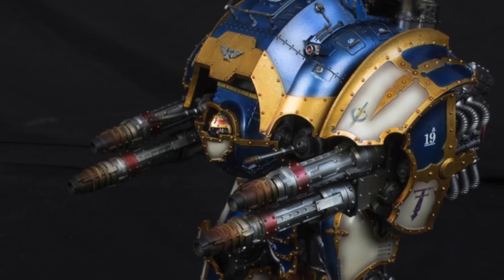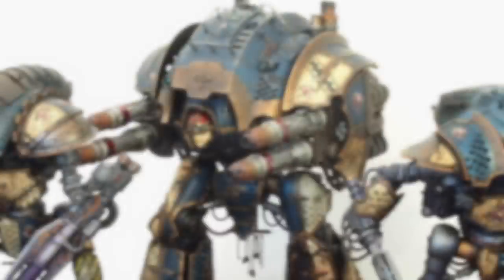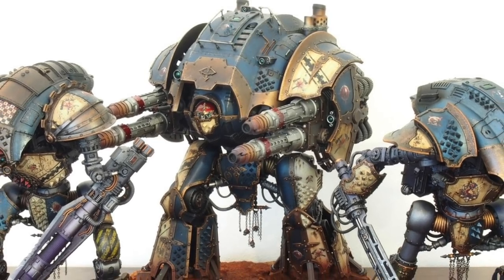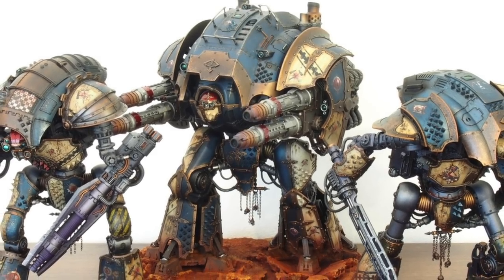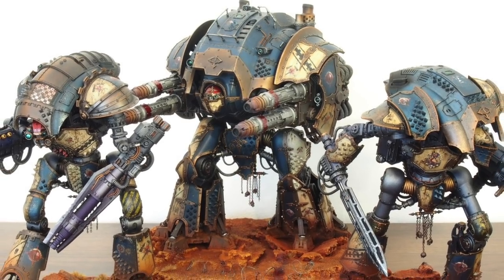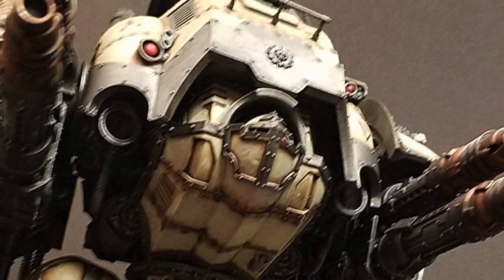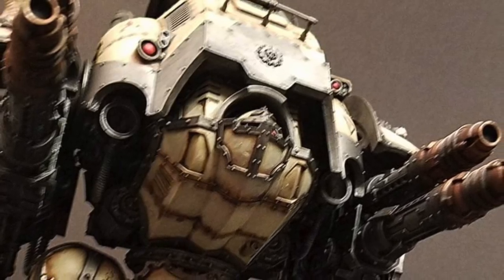Armed with weapons that can obliterate even the most heavily armored target, it is truly a force to be reckoned with. Taller than even the towering Cerastus Knights, the Acastus Knight Porphyrion is a dominating presence on the battlefield. The knight's main weapons are a pair of twin-linked Magna Las Cannons — devastating weapons of an order of magnitude more powerful than even the Sollex pattern heavy Las Cannons of the Mechanicum Tagmata. Where a Knight Paladin may carry a heavy stubber as a secondary weapon, the Porphyrion is armed with a pair of autocannons, which are often replaced with Las Cannons when additional anti-armor firepower is necessary.